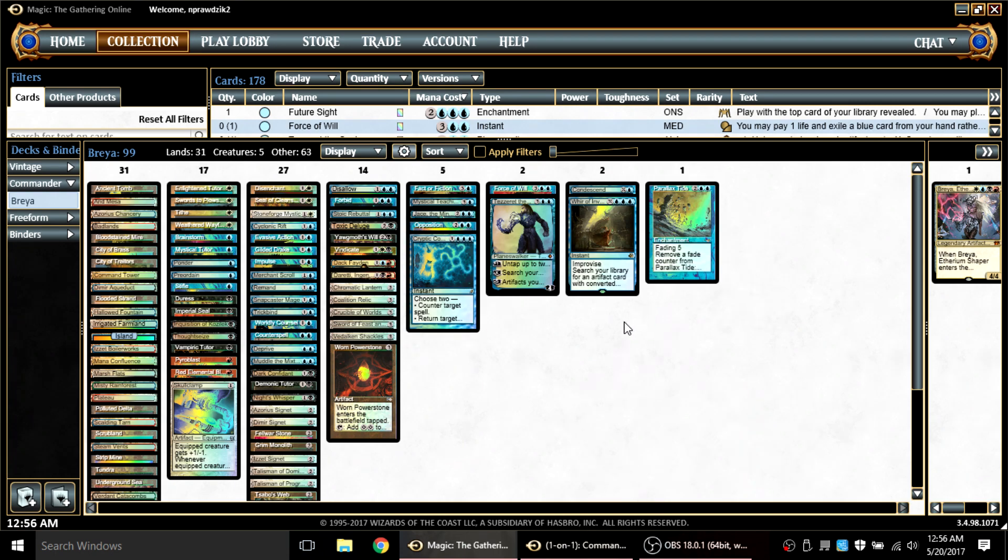There are two ways you can combo with Parallax Tide. One is you can let it die and then stifle the effect that says to return the lands to play — and by stifle I mean anything that functions like a stifle: Stifle, Trickbind, Disallow. They can all stop Parallax Tide from returning lands. The second way is you get Tide on the table, hold down control, and exile five lands while the effect doesn't resolve. You put the triggers on the stack, and then while the triggers are on the stack, you somehow find a way to remove Parallax Tide from the board. If that happens, Tide will attempt to return lands that haven't been exiled, which means it does nothing, and in reverse order you'll exile five lands forever.